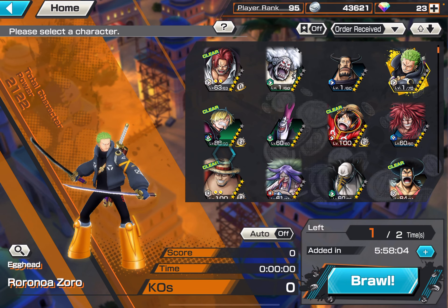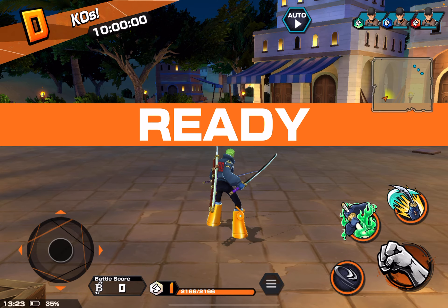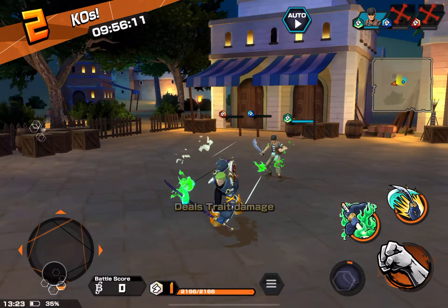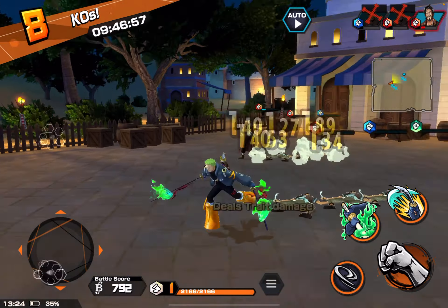Basically, what the crit does is increase the attack by 1.5 times the normal attacks. Now, what's the difference between a crit attack and a normal attack? You see the attacks — the numbers are just appearing with no additional design. Those are the normal attacks.